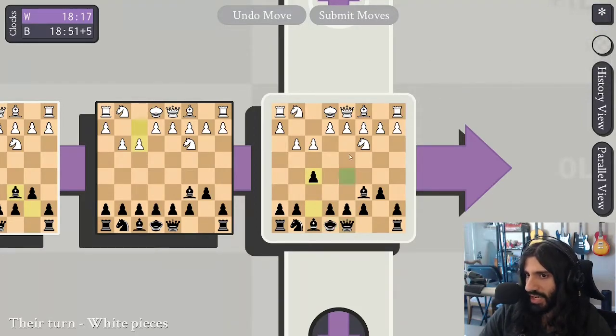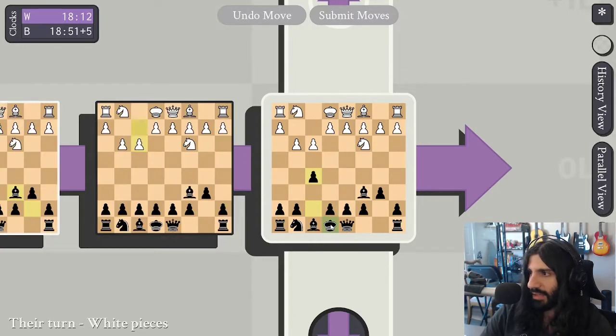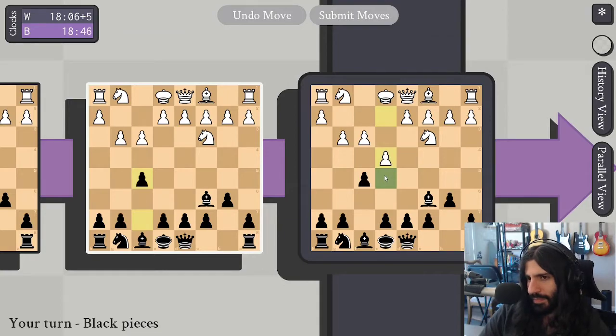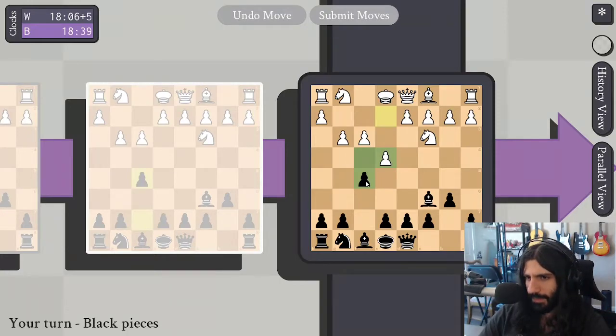All you have to do is get it adjacent to an enemy queen and have it be defended — and that's checkmate. It might be easier said than done. I think we can put good pressure onto this because he can't defend. Okay, so takes, takes.